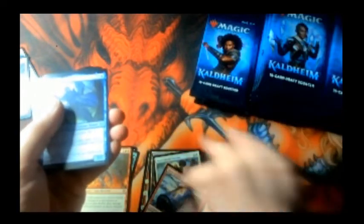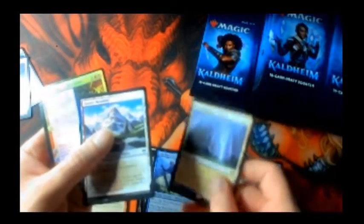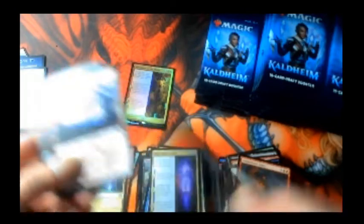We got a foil in here. Got our first flip land, and we got Shadow of the Skulls — foil rare. I wanted a foil god, that's what I wanted. One, two, three — okay, that's our first mythic, the green god. It's a mythic that flips over to a legendary enchantment.